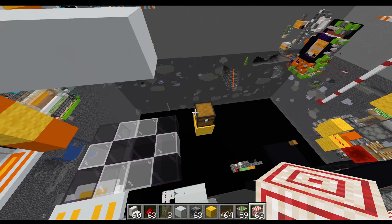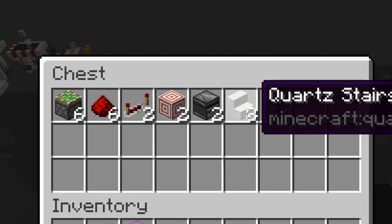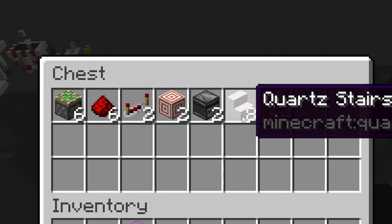For resources you need: six sticky pistons, six redstone dust, two repeaters, two target blocks, two observers, some stairs — four for the door and two on each side so that's eight — plus the rest of your staircase and some blocks.